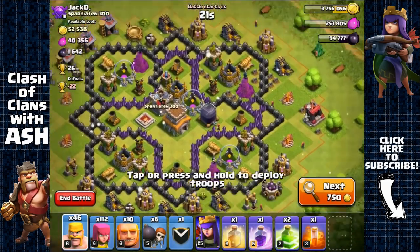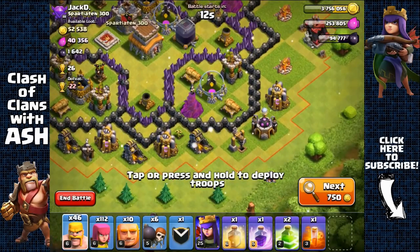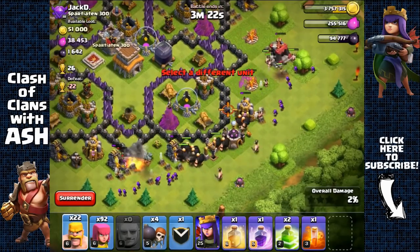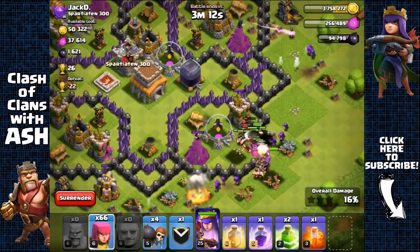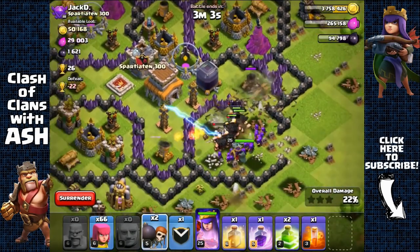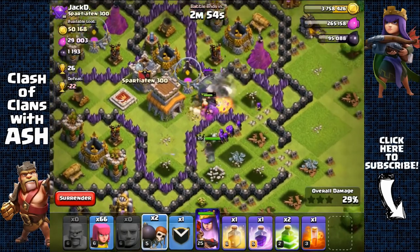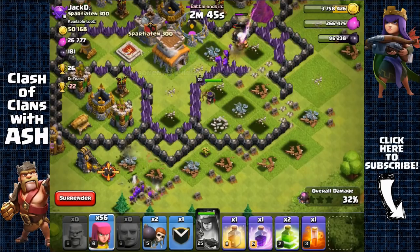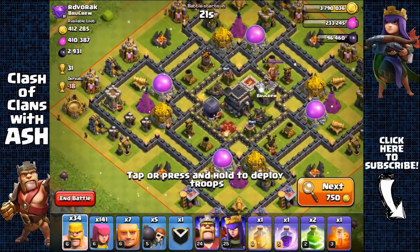Town Hall 8 base with Dark Elixir — just break inside and the Archer Queen can get it with her range. Removing side structures and sending wall breakers away from the wizard tower direction so splash damage doesn't kill them. Giants leading toward the right — all defenses distracted. Getting both the storage and the town hall. Archer tower is distracted so deploying archers there cleverly to avoid getting shot. 1,600 Dark Elixir from this Town Hall 8.